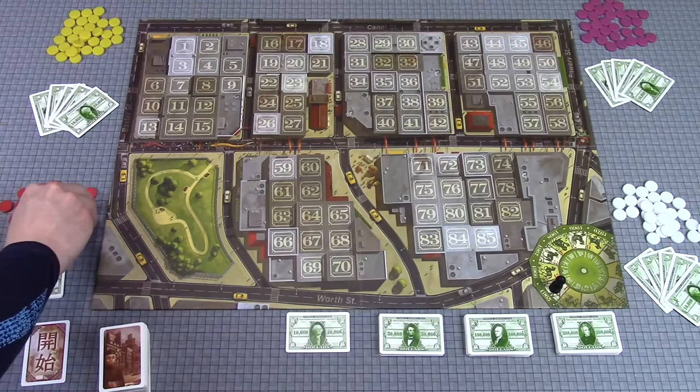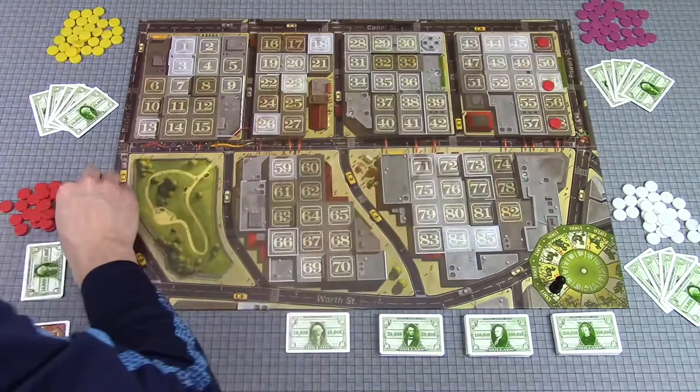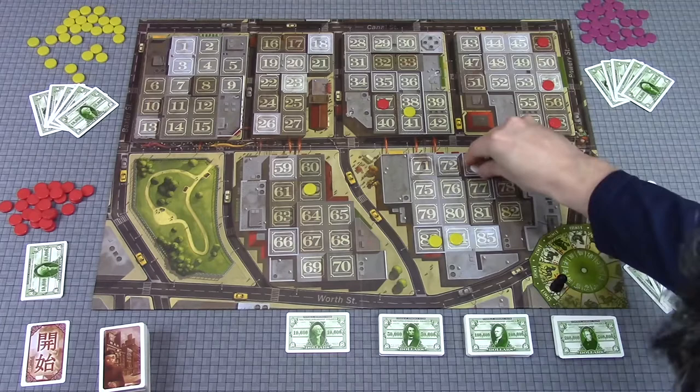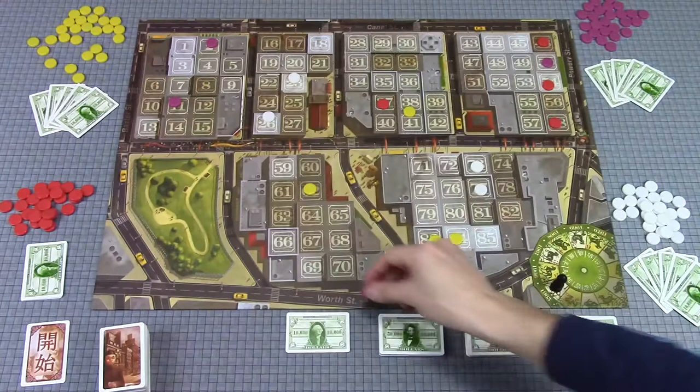After every player has selected what they want to keep, we reveal them starting with the first player — the person who most recently visited Chinatown. We place those out on the board. Someone's got one at 38; they got a couple together over here; another player has their own fortuitous placement. Maybe someone is kind of monopolizing an area.